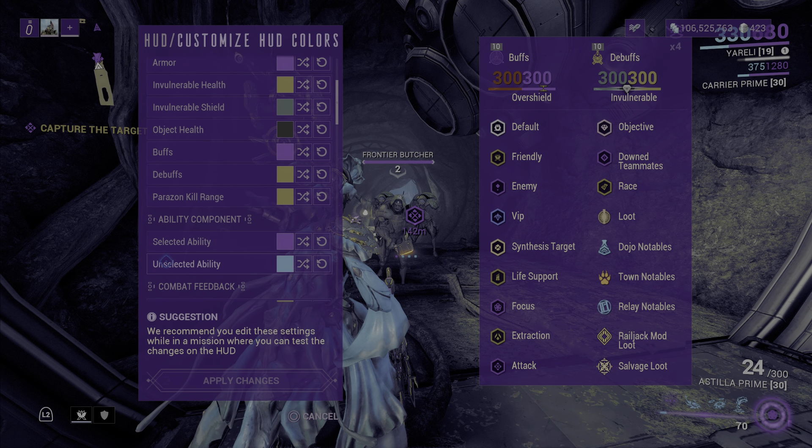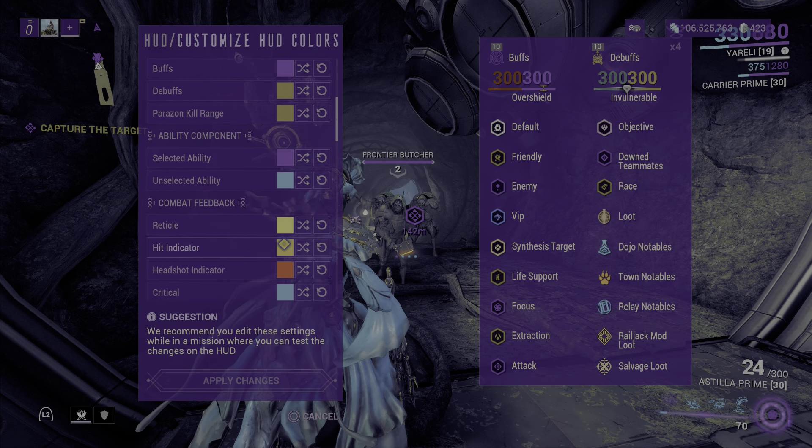You've got selected ability and unselected ability shown at the bottom. My selected ability is purple and my unselected ability is blue, so the appearance of the ability color is blue but when I cast it, it turns purple.